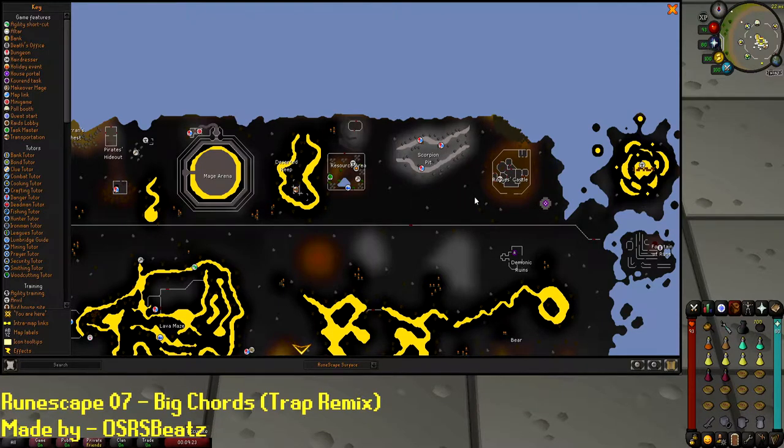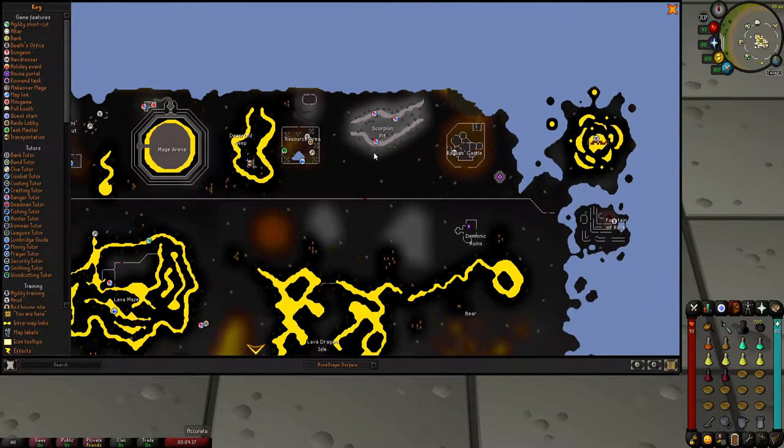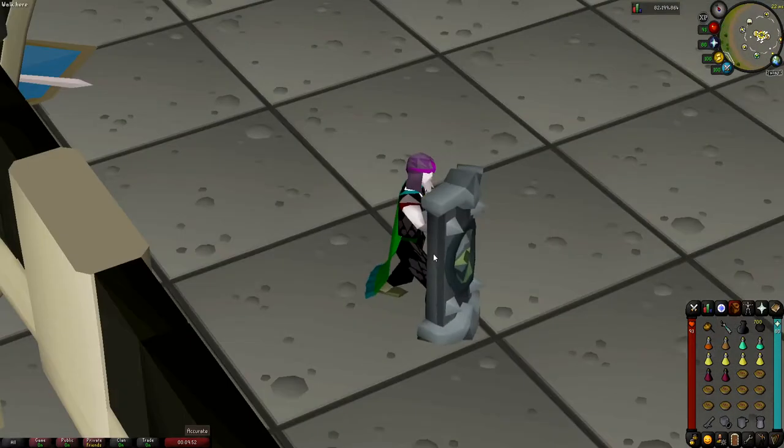The last escape method is to run west — that's why I have the Wilderness Sword — slash the web, and teleport to Ardougne or Edgeville, or continue west. If you see people over there, go to the Mage Bank, slash those webs, and go inside. If you get TB'd, you could theoretically go in and out of the Scorpion Pit or the Hatchet area with a lockpick. But chances are that won't happen with the gear we have and the Quick Prayers.